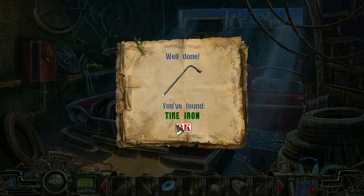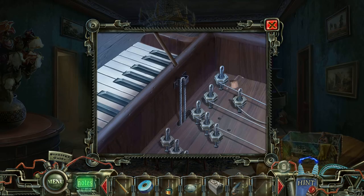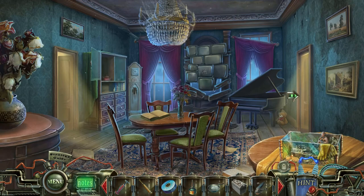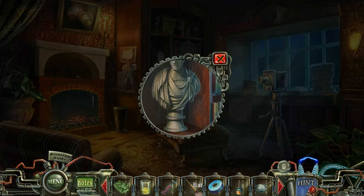I believe we use a tire iron here to open up the door over here. So this is what it's saying — this house is based on the previous house. This room is taken directly from the previous room. Blackmore's memories must be mixed up, or the game developers are saving money by reusing sets. I think they're saving money by reusing sets.